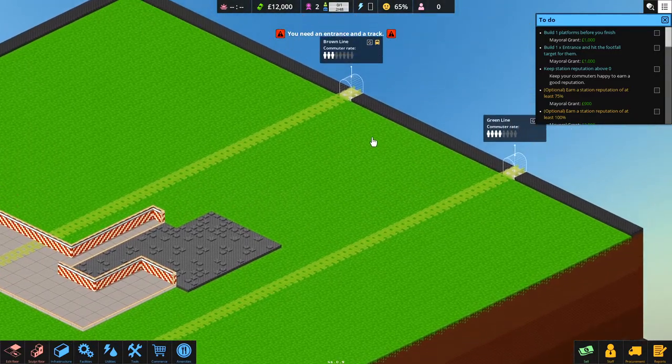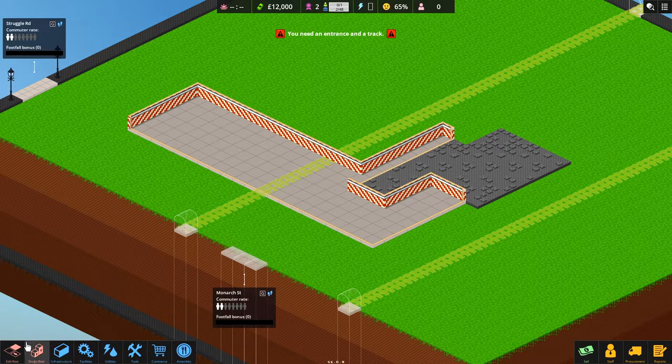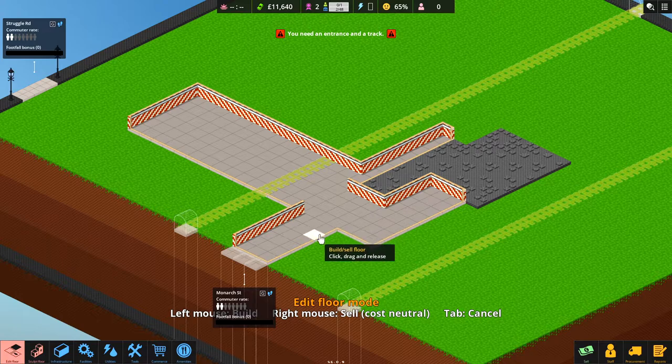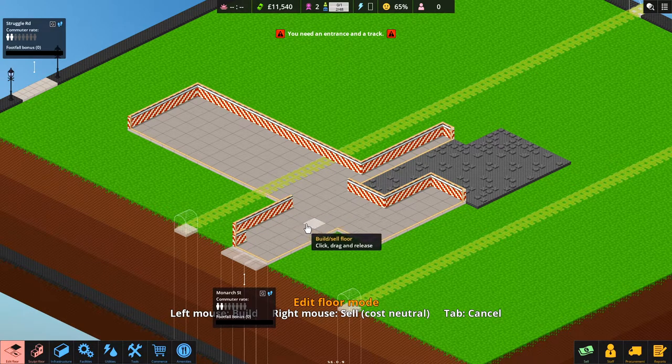It's a nice simple one — everything's on this level, though there are different levels you can work your way down. To get our grant money we need to build a platform and an entrance. There's a football bonus nearby so we're better off starting close to that. We need to keep our reputation above zero. You can complete stations with different numbers of stars, so we might only get a couple of stars to begin with and come back later. We've connected our entrance up here.